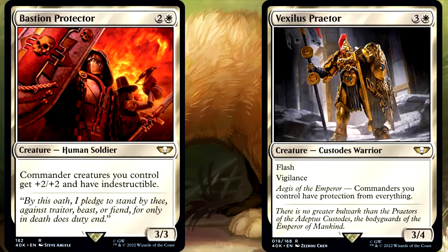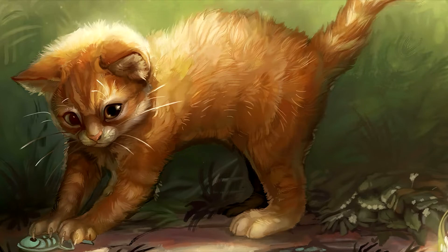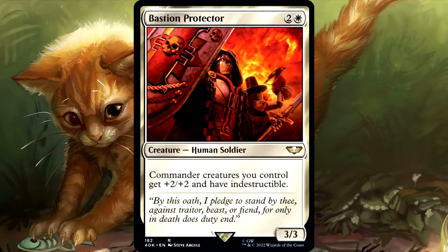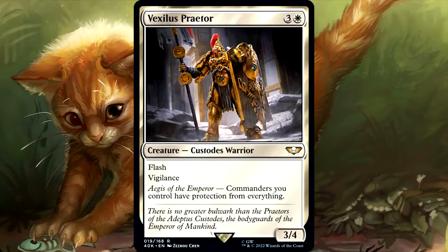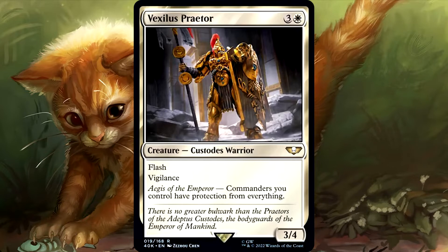Let's start off by reading these two cards. Starting with the reprinted card, Bastion Protector is a 3/3 Human Soldier for 2 and a white that says Commander creatures you control get plus 2 plus 2 and have Indestructible. And then the new card is Vexilis Praetor. It is a 3/4 Custodes Warrior for 3 and a white that has both Flash and Vigilance, and it says Commanders you control have protection from everything.